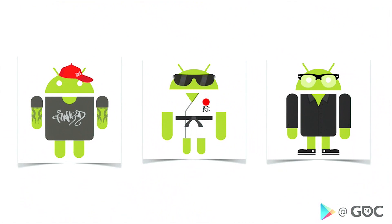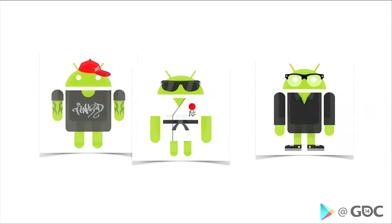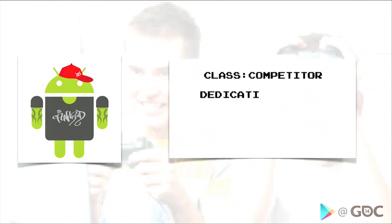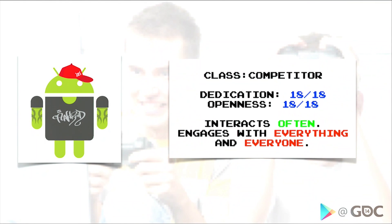Here at Android Labs, we have done extensive research, which leads us to the conclusion that there are three fundamental gamer archetypes: the Competitor, the Achiever, and the Stealth Gamer. These archetypes can be charted based approximately on how open they are to social interaction. At the open end of the scale, the Competitor archetype engages in everything — achievements, leaderboards, and multiplayer. They thrive in competitive and deep cooperative experiences.